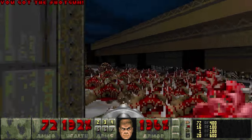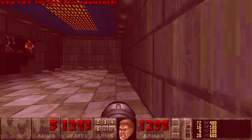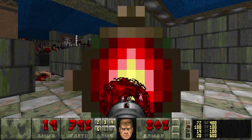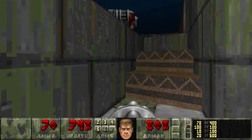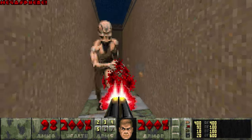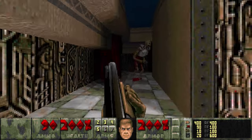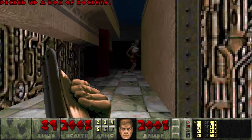That looks to be everybody. We'll grab up the rest of the ammo here and take this Megasphere. We'll drop back behind here where this guy is. Don't let him get loose past this point, otherwise he can be a little trickier to deal with. And this map's already hard enough. It's the hardest map in the Megawad — we don't need to make it any harder than it is.